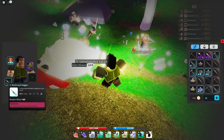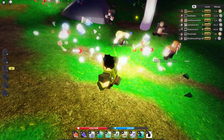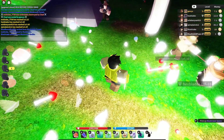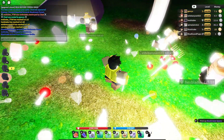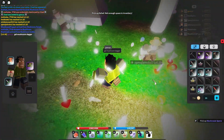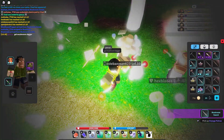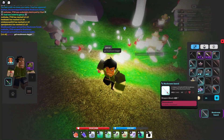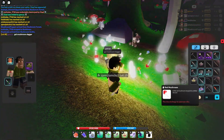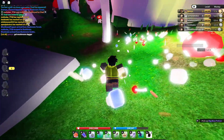Oh my god — a mushroom dagger! I can use it because I'm a hunter. It has 69 weapon attack — wow, I got the mushroom dagger! And a mushroom sword too! I think I'm gonna make a warrior character after this because I got the sword. You should definitely kill Chat!